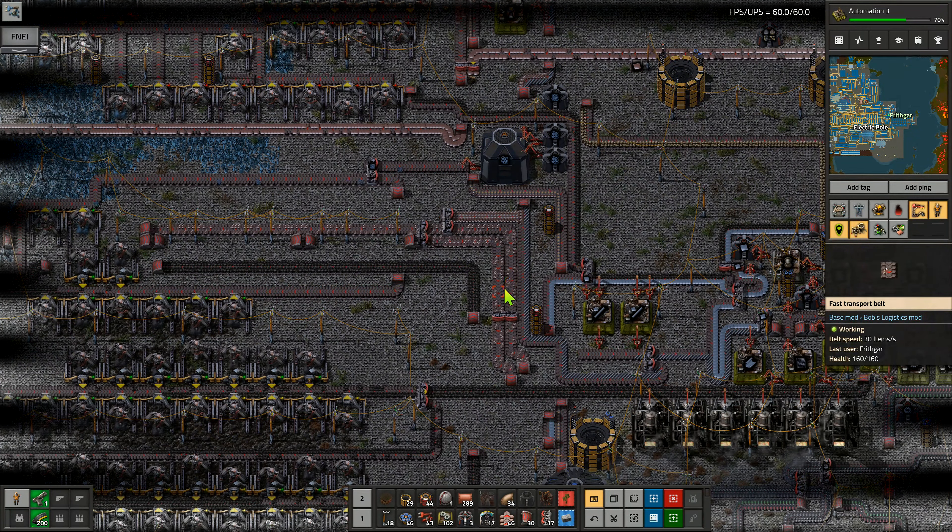I'm going to move that one over and bring that down like that, then get rid of that belt up through there, then put a couple of inserters - one, two, and three in there like that - put that one in and they'll start loading in there. We can start dumping iron in here as fast as we possibly can. That'll work quite nicely. Should be quite happy for it to go and do that.